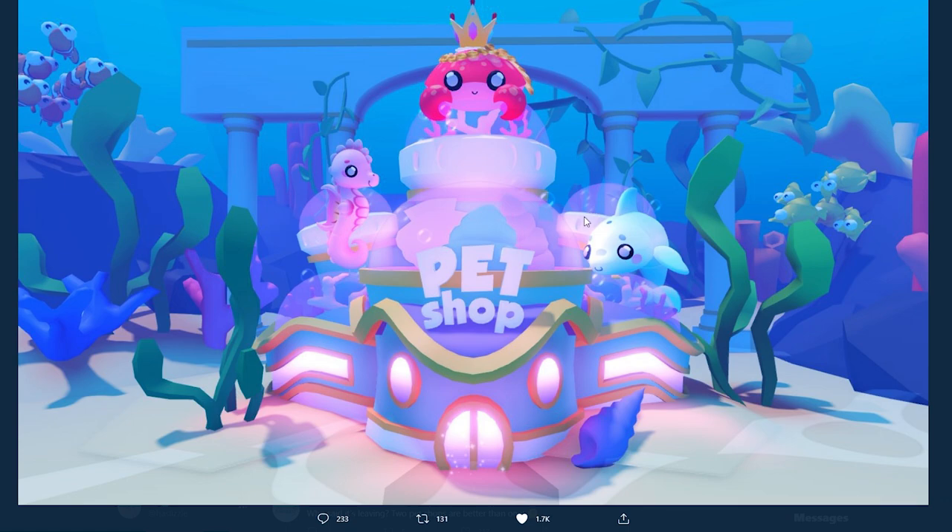As you guys can see in the picture, on top of the pet shop, we can see three new pets right here. This is a pink seahorse, and then we also have a regular crab — if you guys didn't know, we also had a Molten Mines crab, like the crystal crab that was gray with crystals on it, but this one's just a regular basic crab. And then we also have a Jopin pet right here, and the reason why I think these are going to be in the game is because they've already been modeled.